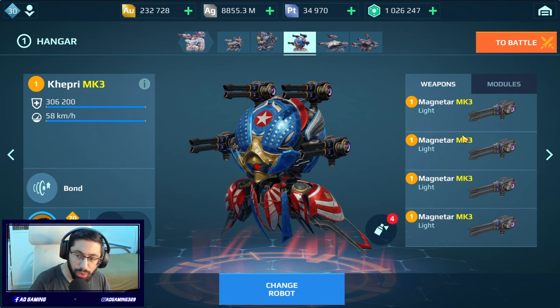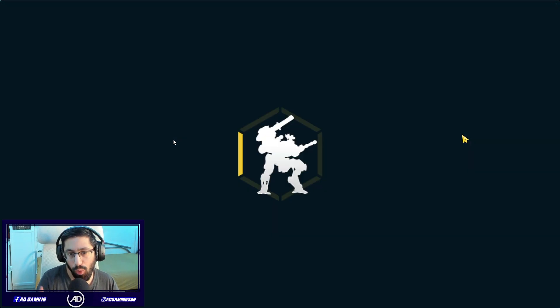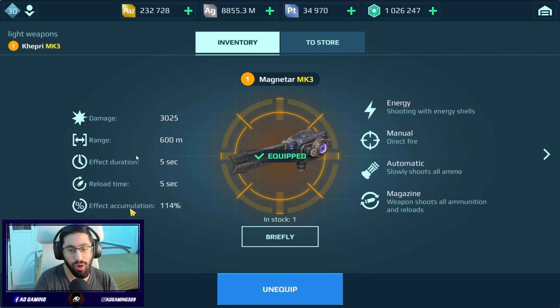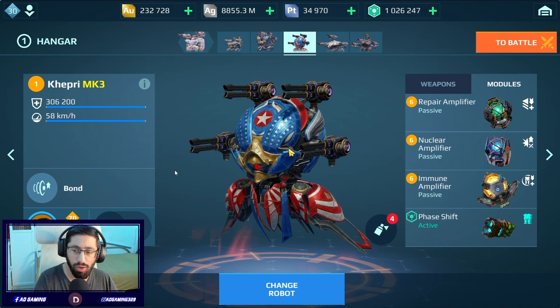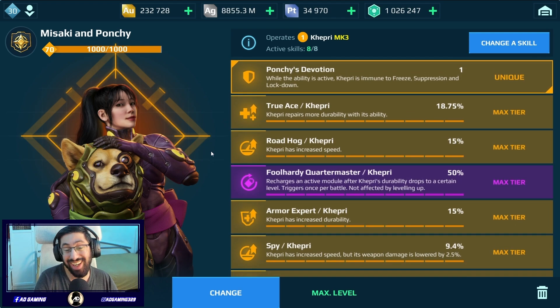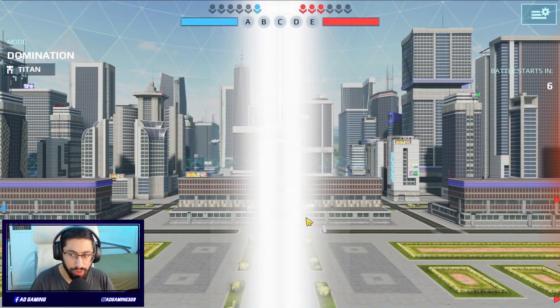In today's video we are gonna try out the Magnetar weapon - it got a significant buff because it's a tier 4 weapon. The new update is here, and the drones are not here yet, so there won't be any absorber shields and stuff like that. This is a lockdown weapon, and my opinion is this can be really interesting. We are gonna check it in the gameplay to see how significant it's gonna be.